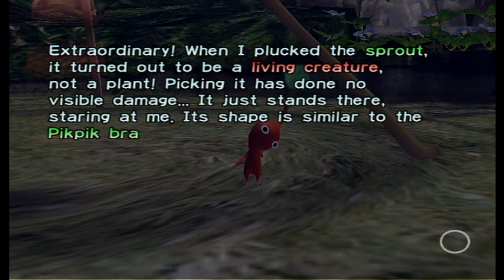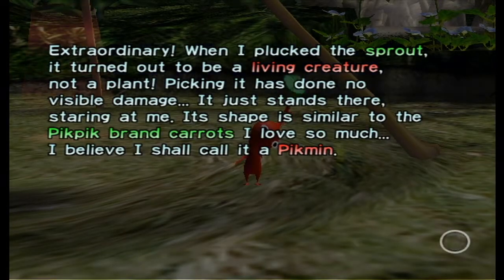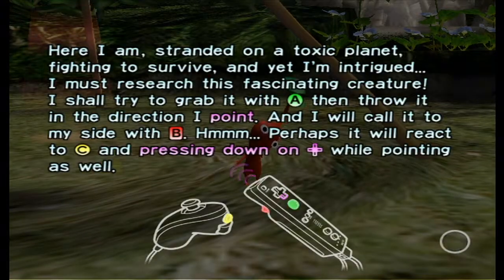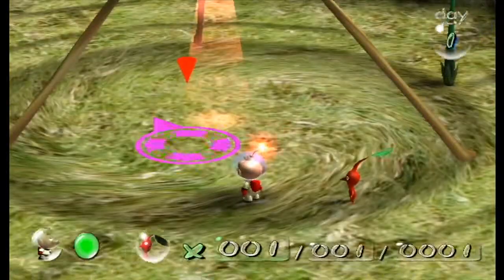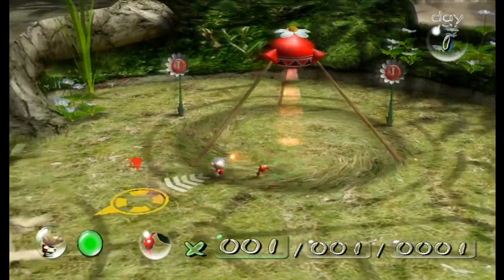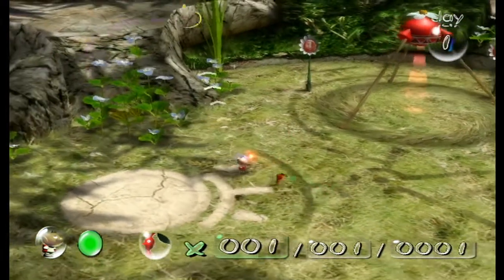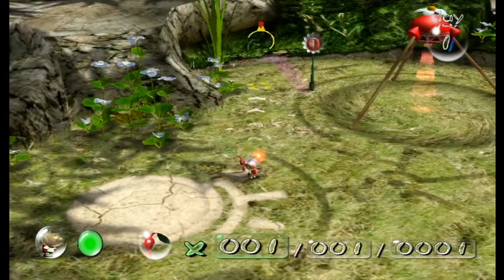Picking it caused no visible damage — it just stands there staring at me. Its shape is similar to the Pik-Pik Brain Carrots I loved so much. I believe I should call it a Pikmin. And it's just telling us the controls for this game. If you hold down, you can guide your Pikmin to wherever you want.